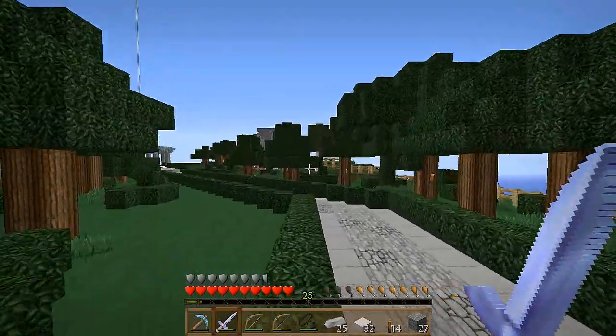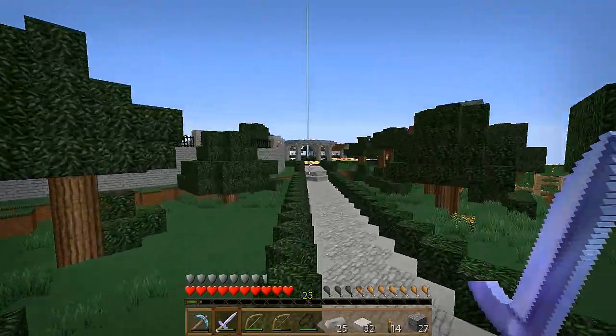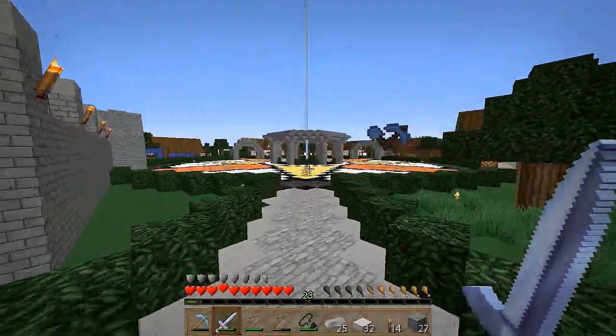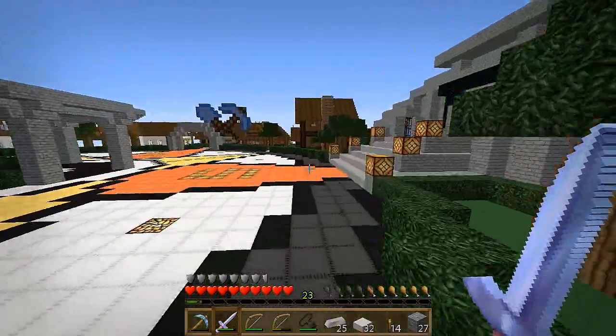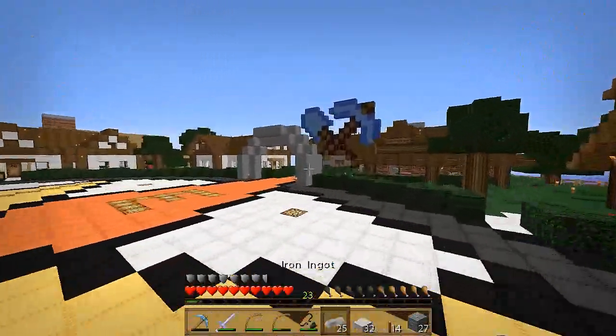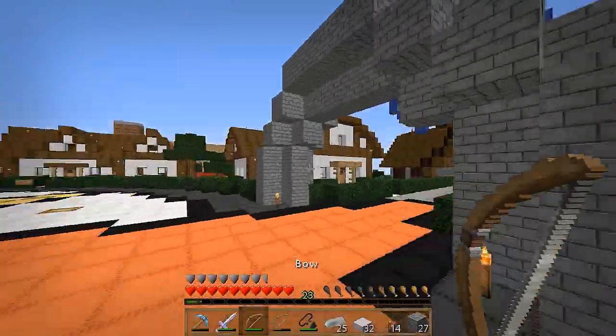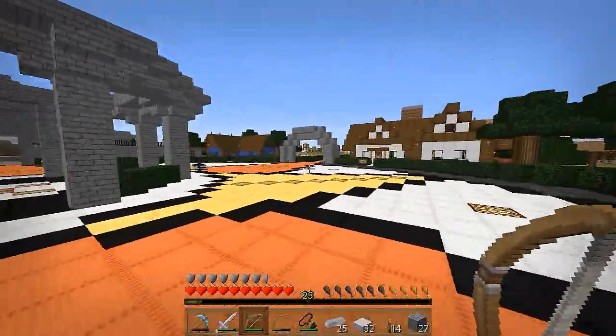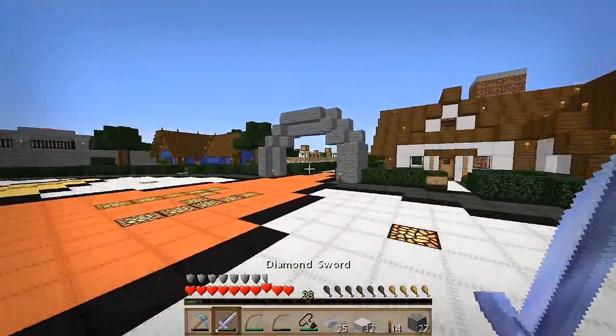The cool thing about my base spot is there are chunk errors, which means I have suspicions that my portal is in a 1.7 biome and I actually think it is, which means I can build my base in the 1.7 area, which is really awesome. Hopefully I can find some cool biomes and stuff — it would be really nice if I could find like an ice spike biome.